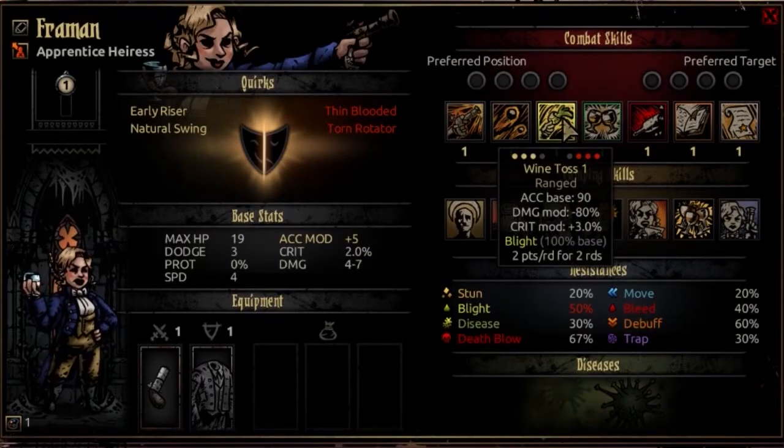The third combat skill is Wine Toss. Usable from rank 2, 3, or 4, and can target rank 2, 3, or 4 enemies. It's a ranged attack with an accuracy base of 90, a damage modifier of negative 80%, and a crit mod of plus 3%. This is going to inflict blight on the target — 2 points a round for 2 rounds at 100% base. The blight is not super powerful, not like Plague Doctor levels, but you're also doing a little bit of damage. It's good if you just want to set a blight on a guy, or if you don't quite have enough to take him out with an attack. It's very good for coverage in blight groups, though I don't choose this as often — but it is a pretty potent move.